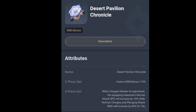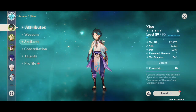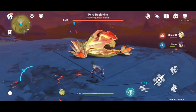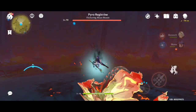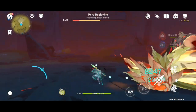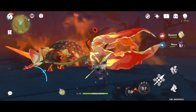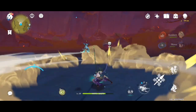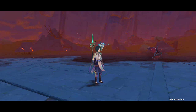You can also use the Viridescent Venerer four-piece, which can buff Xiao himself. Doing normal attack first then going into alt hits 27k, 28k, 29k — highest is 31k. As you can see, Viridescent can't do that much damage because it wastes artifact stat space; you're better off using ATK sets.